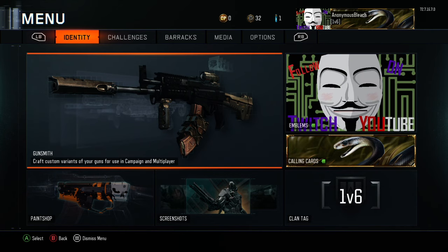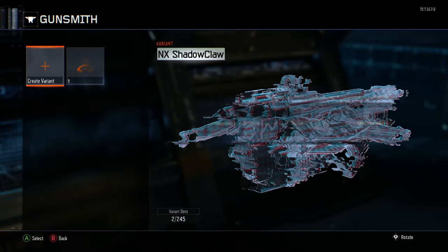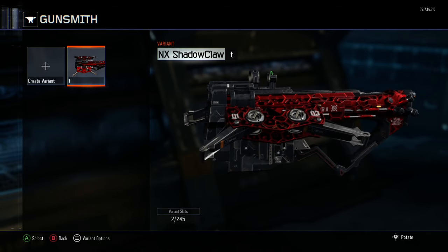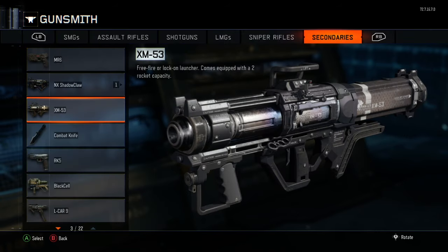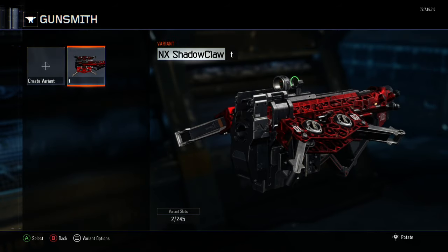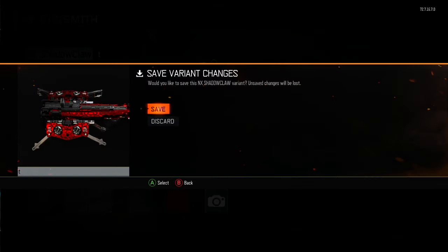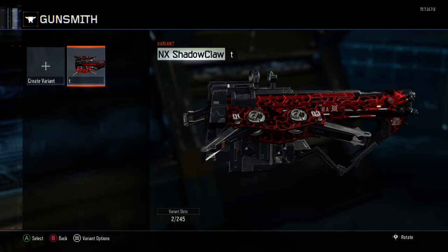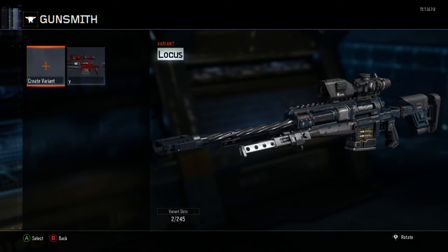It's saved as Y under the Locust. Go back to my next Shadow Claw, go over and boom — look how sexy that is. Nobody's got this, guaranteed. Everybody was trying to do the cool gunsmith camos but I thought this would look a lot sicker. You can use it with your specialists and your in-game pose — throw the doubles on it or whatever you want.